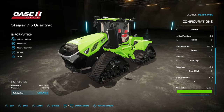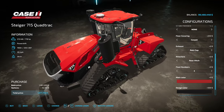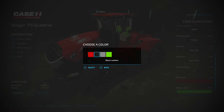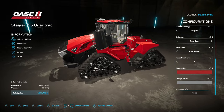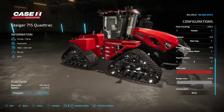Colors we have Case IH red, all black, silver — which looks fantastic — and Steiger green, how cool is that! Design colors for the seats inside: red leather, black leather, gray leather, and Steiger green — all the same colors as everything else. I'm going to go with the gray because that's going to hurt less when it's hot. And there you go, that's your customization options for the Steiger 715 Quadtrack.